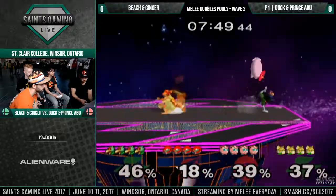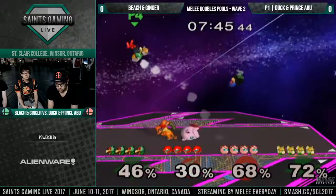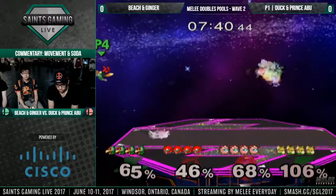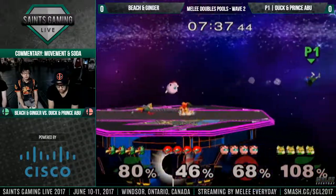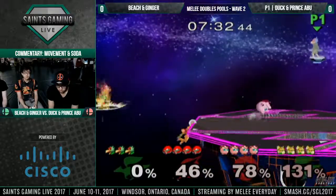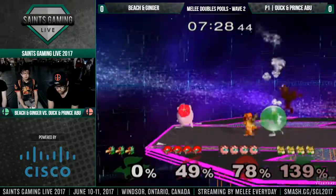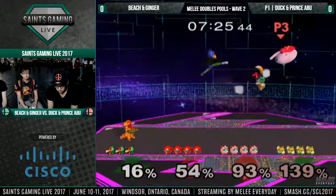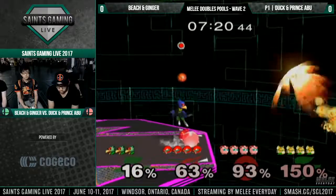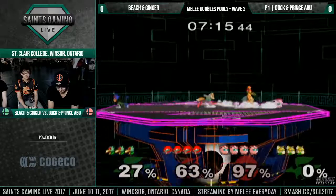Ginger going for those really down-ear kills on Abu. Really good shield by Abu, too. That's something we're going to see from these teams that have teamed for a while — just really knowing when to throw your shield out and trust your teammate. Good pickup from Abu to recognize that he was in a good spot. Nice lasers by Ginger just makes that work, makes it difficult on them.